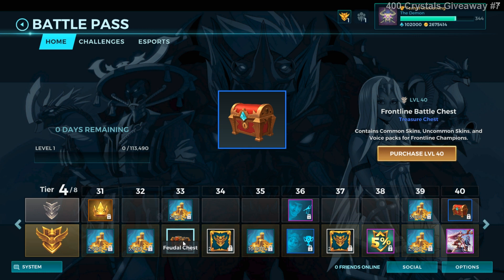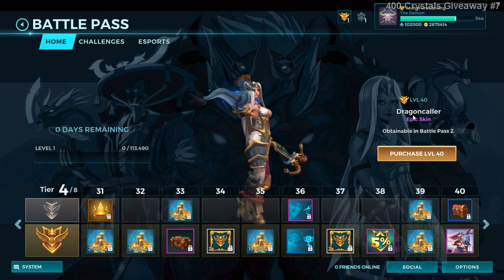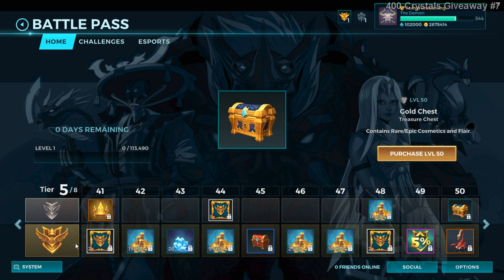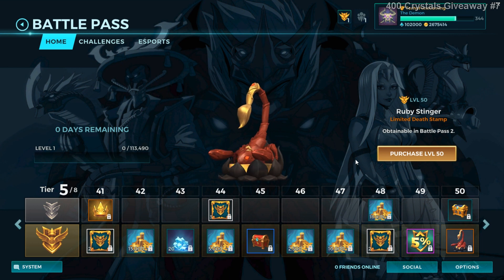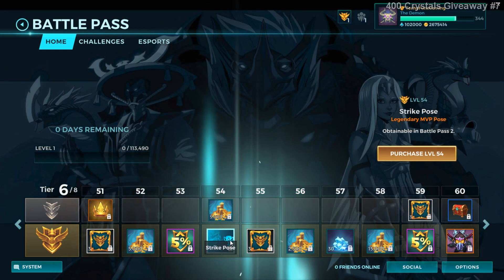In the paid section you get a level 51 gold chest. Level 43 you get 20 crystals, level 45 you get another battle chest, and level 50 you get the first death stamp — and the only death stamp of this battle pass.